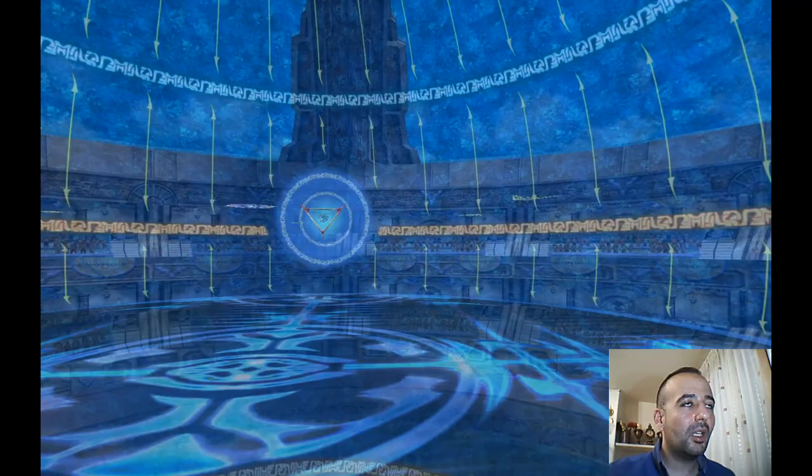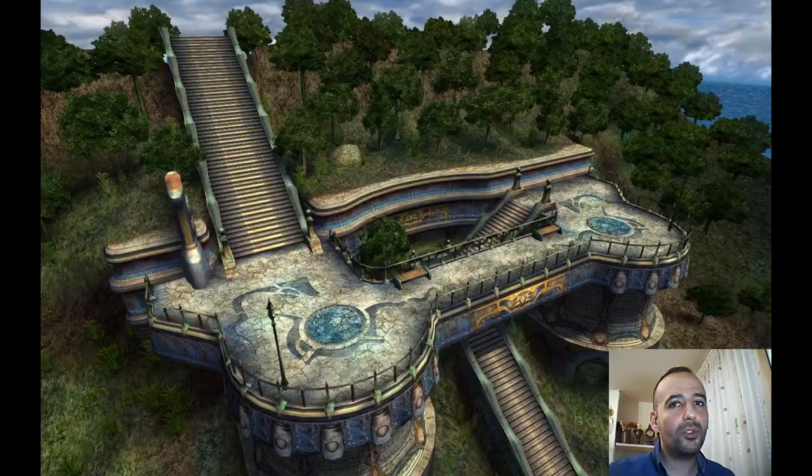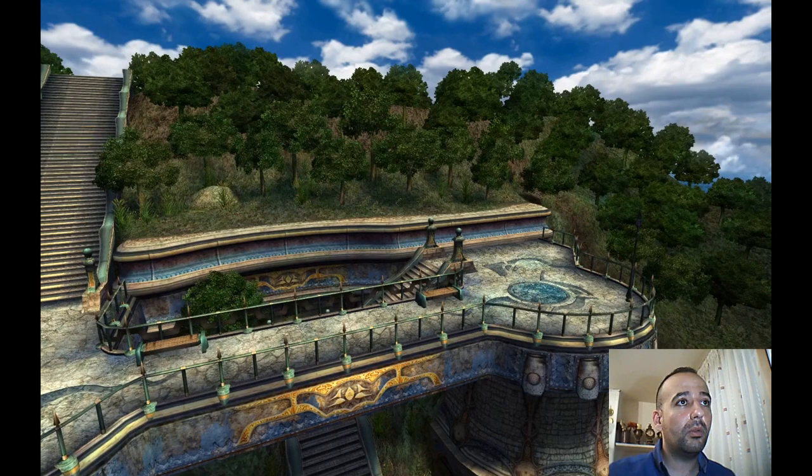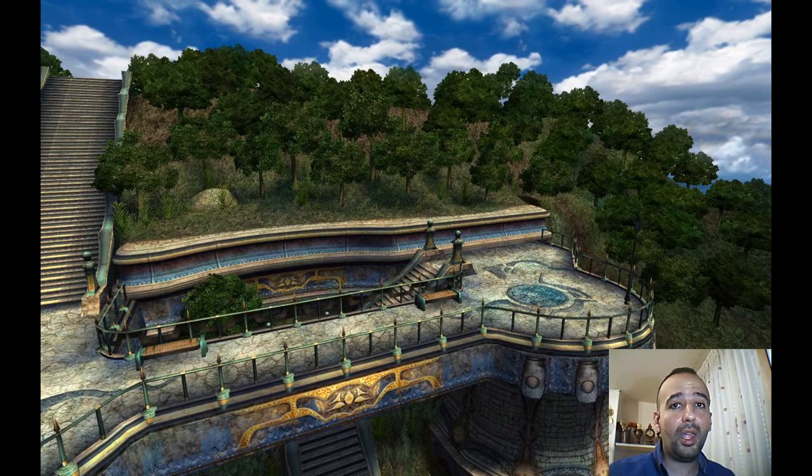Now this is the Blitzball stadium itself where you play the game, and still there are some animated crowd there — not quite animated, just some pixels changing colors. I converted the full story of Final Fantasy X into a game movie of about two hours with all the main elements of the story, main characters, the ending and everything. You can check it on this channel — I'll put the link in the description.